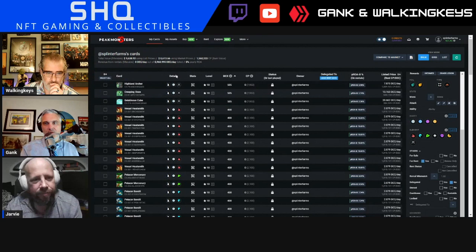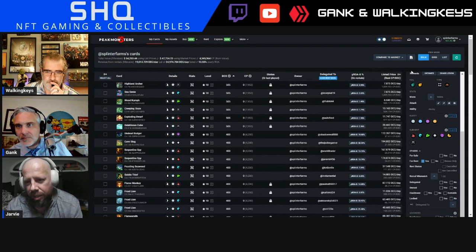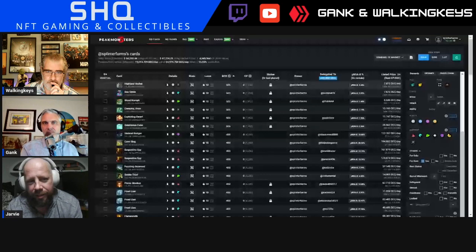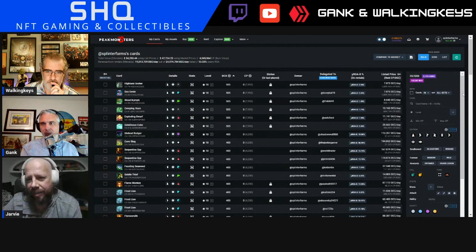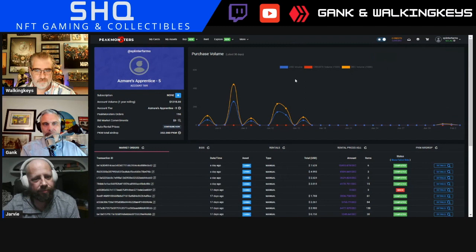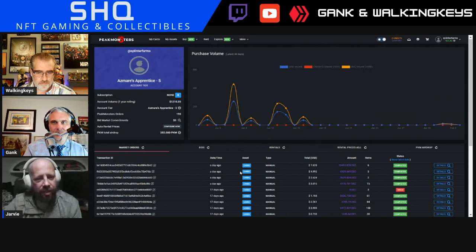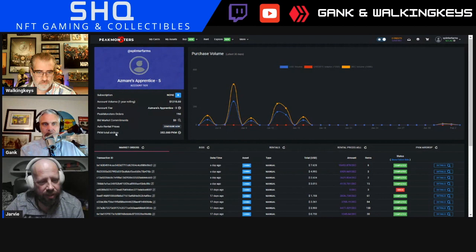How many cards are for rent? If you scroll up a little bit to the top, we have a stat that tells you how many. So 2,170 cards. All right, go to your profile over there on the right and click Profile. Auto rental prices — next to it, it says Configure Now. It's in the top left section. Go down — it says Auto Rental, Configure Now.